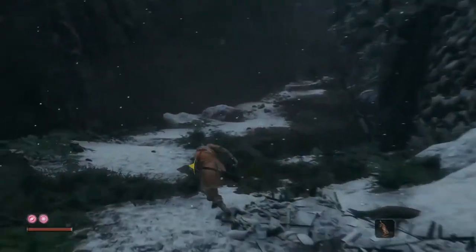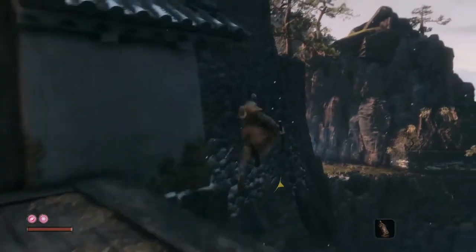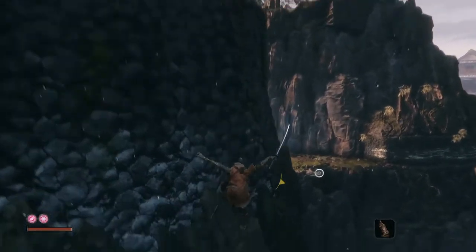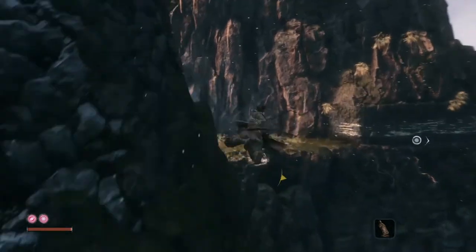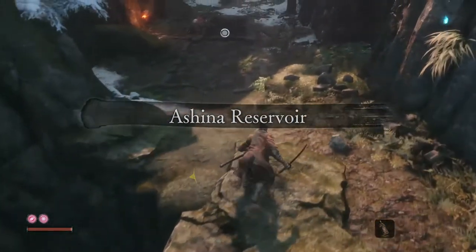Here it is again in slow motion. You'll want to veer to the right, jump, secondary jump off the rocks, and immediately mash grapple into the Ashina Reservoir.